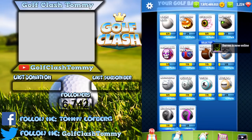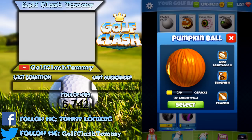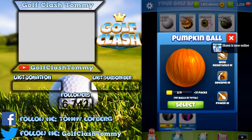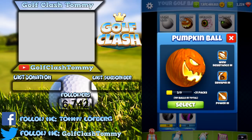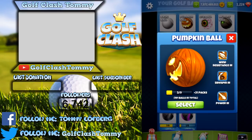Some balls are special and cannot be bought in the game — you can only win them in tournaments or through special offers. First is the Pumpkin ball. If you compare it to the Kingmaker, it has exactly the same abilities: wind resistance 3, side spin 3, and power level 3. It's essentially a Kingmaker with a pumpkin design, won during the Haunted Hills tournament. I use it on tour 2-11 alongside the Kingmaker.